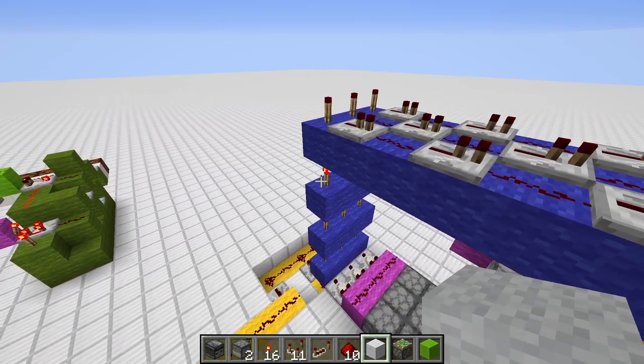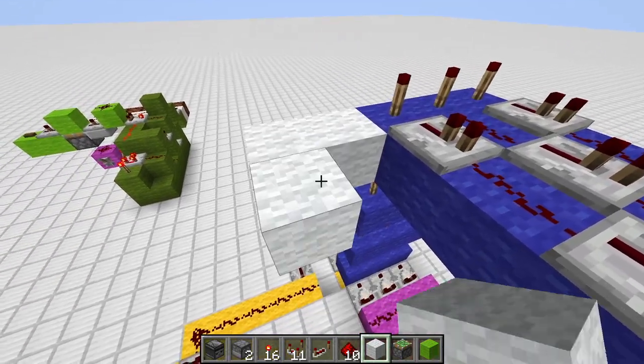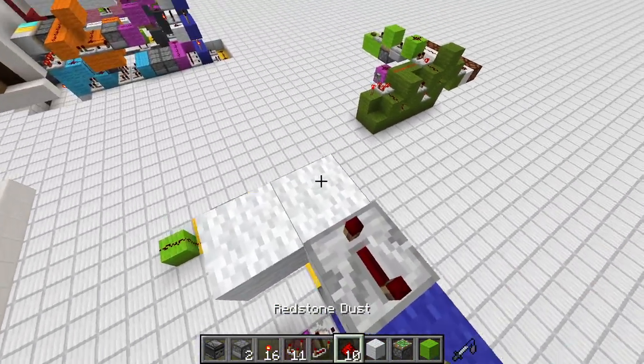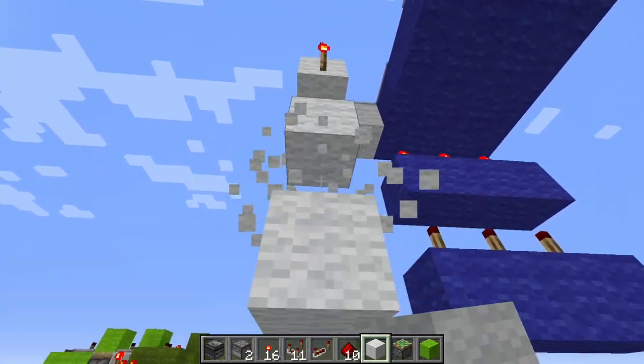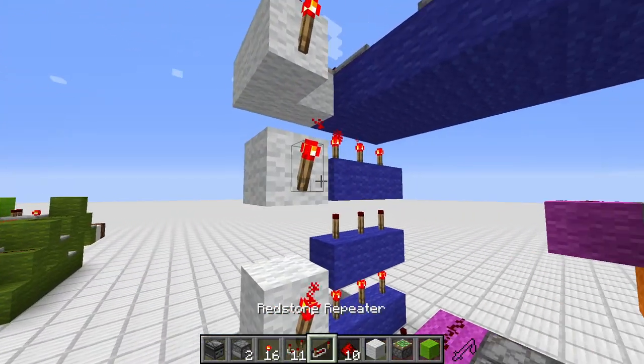The next circuit we want to put in is the white one. We start over here and simply repeat our repeater set to four ticks. Two pieces of redstone, redstone torch, go down two, go down two, put redstone torches there. That's our AND gates.